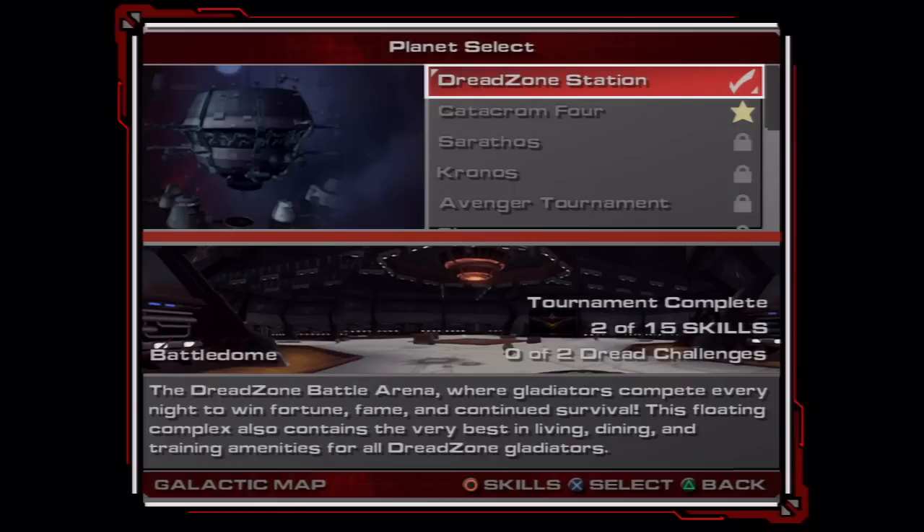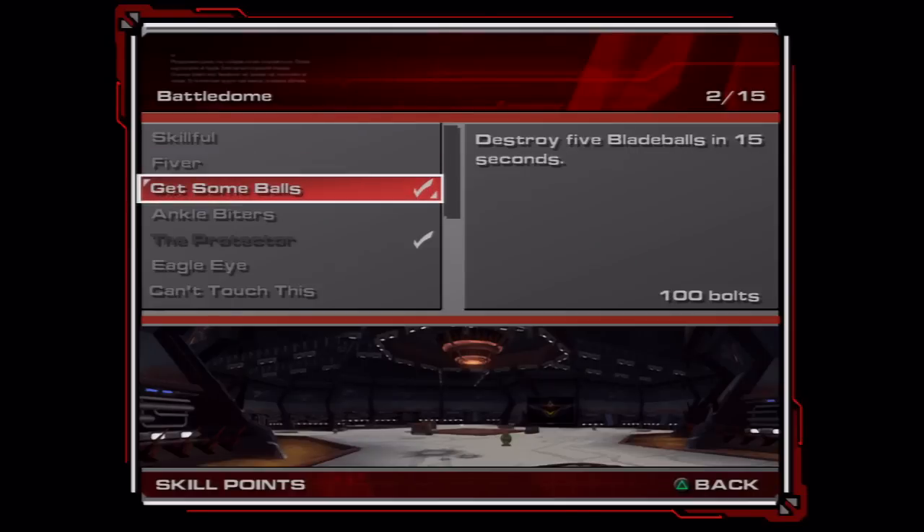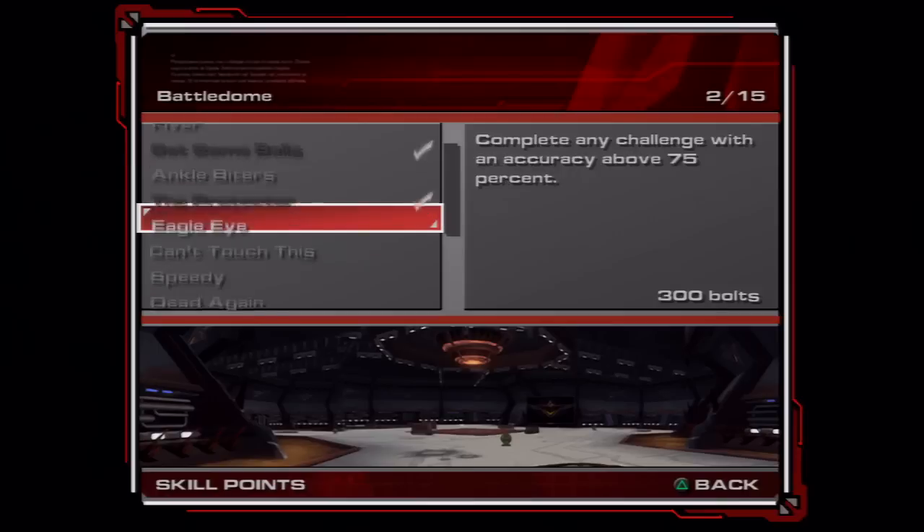It's over. Zero of two Dread Challenges. You can actually see all of them in the challenge — this makes sense. Kill 10 enemies in the room with the same weapon. Destroy five play balls in 15 seconds and destroy in 20 seconds. So there's quite a lot of skill points.